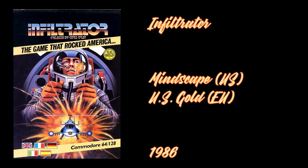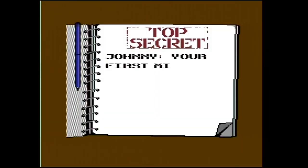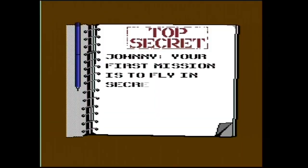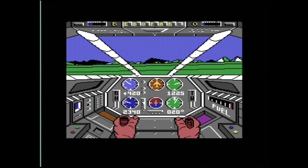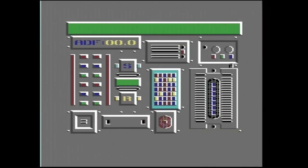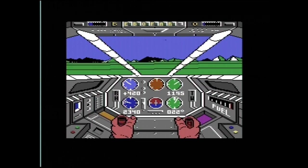Infiltrator puts you in the shoes of an ace pilot and neurosurgeon who goes by the name of Johnny McGibbets, and your mission is to fly into enemy territory, then sneak into their buildings and grab pictures of important documents. You start off your mission with the most difficult part of the game, which is taking off your helicopter, flying toward your destination, having the occasional conversation with enemy pilots, and eventually landing near their area.